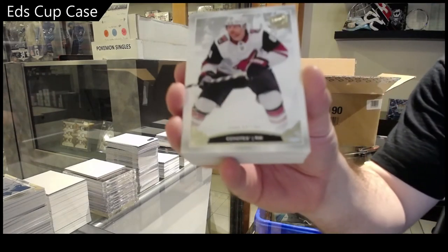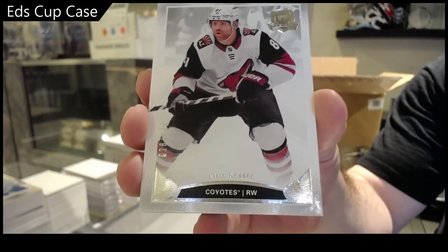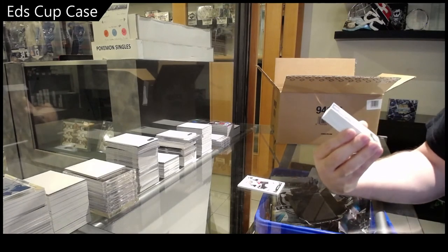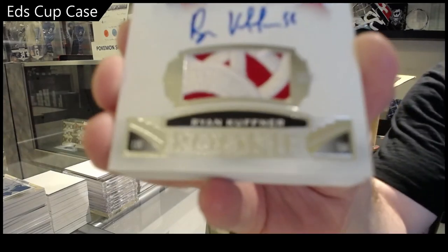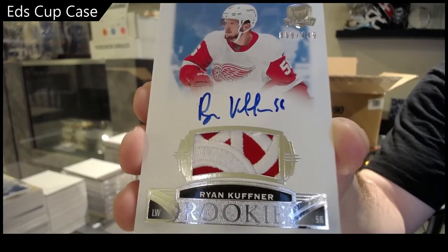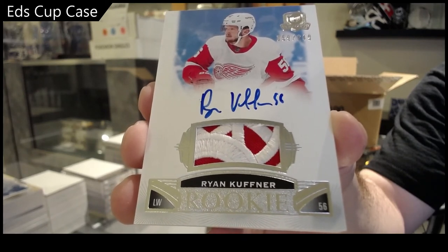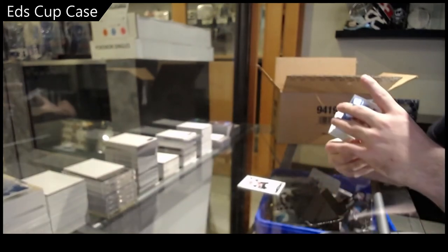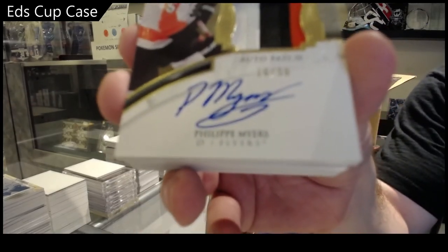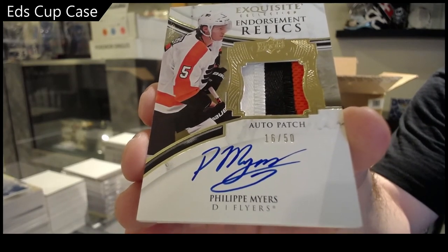249 Phil Kessel! Phil Kessel 249, woo! 249 rookie patch auto — Ryan Kuffner. Look at that patch, Ryan Kuffner. Exquisite endorsement relics number 50 of Myers for the Flyers.